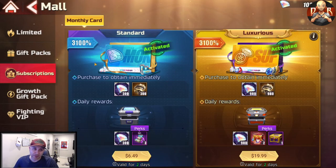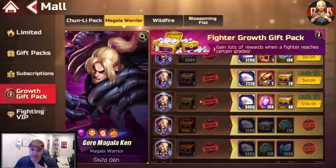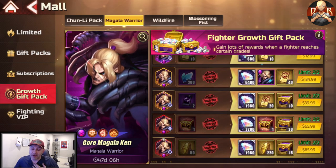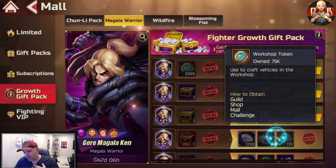In the mall, when it happens, definitely get the Monthly Cards — these are 100% worth it, and as you progress they add in additional perks, so this is probably the best bang for your buck and best ROI — return on investment. Growth Gift Packs are actually really good as well. There are featured characters that come out, and alongside the free prizes you'll get these packages, some of which are very much worth it because of what they offer. If you're whaling, this is something you might want to consider — an easy way to stock up on tokens, gear, vehicle parts, workshop tokens, and Faith Gems.